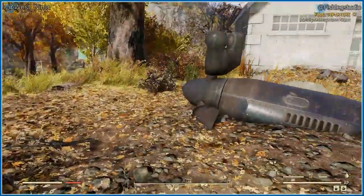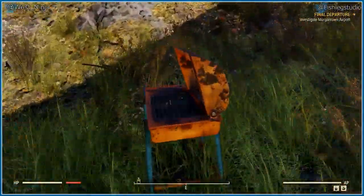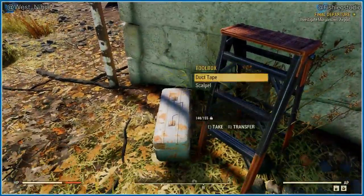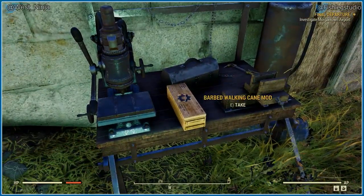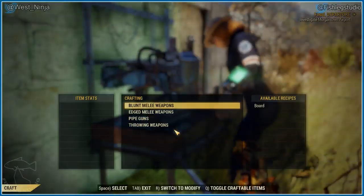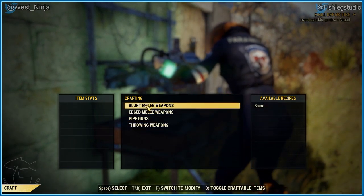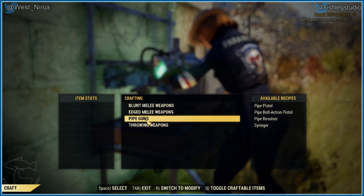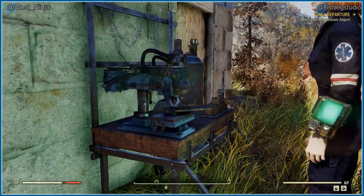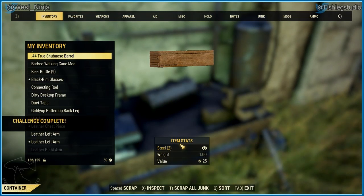Aw, they had a dog. Am I going to fight a dead dogger in here? Oh, I can make a board. A syringer — interesting. I want to scrap some items. There we go.